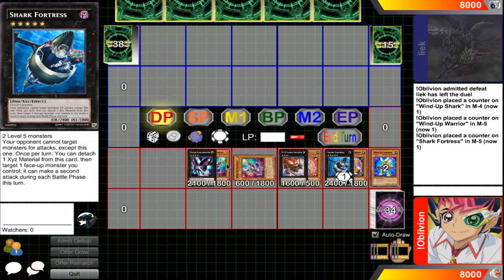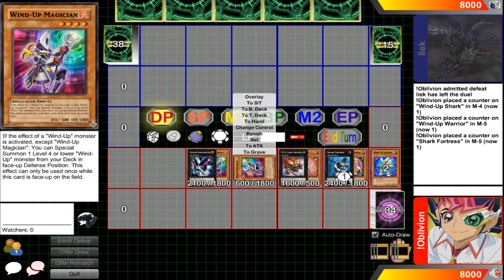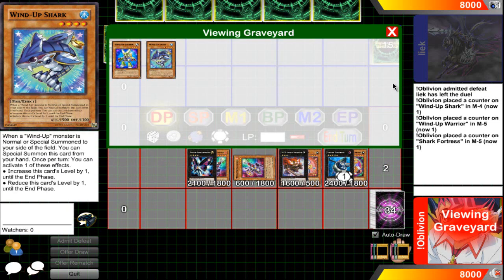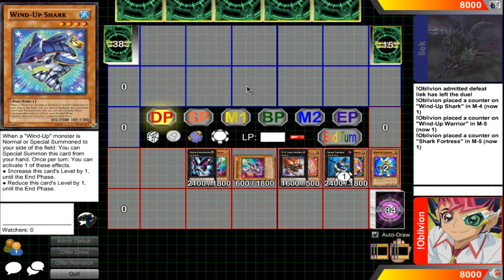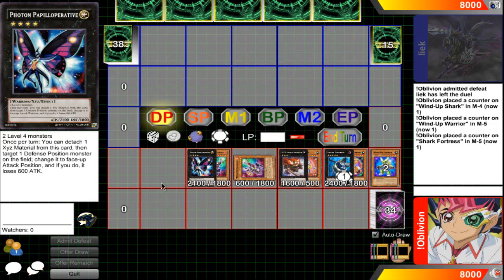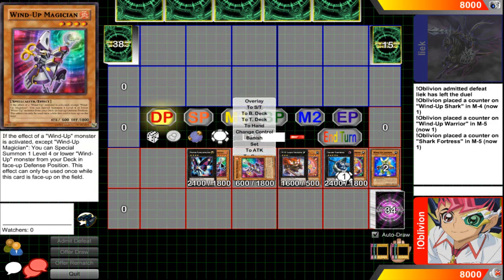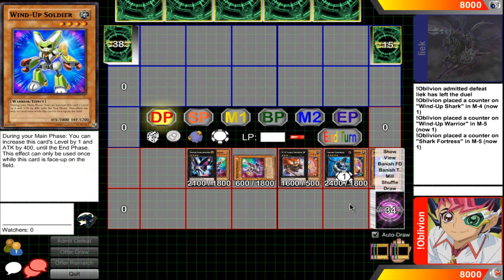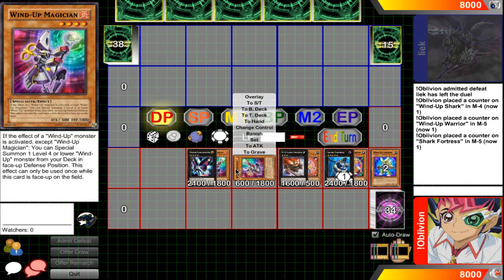That's the Wind-Up OTK with only two starting cards: Wind-Up Magician, which is going back to three, and Wind-Up Shark, which you can easily search. It uses three extra deck cards and about five or six main deck cards. I'll probably be making a full Wind-Up deck profile since they're super fun now that Magician is back at three. Let me know if you guys have any OTKs in the comments below. This has been Oblivion — catch you guys later, deuces.